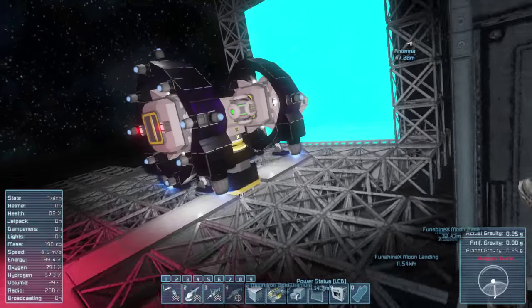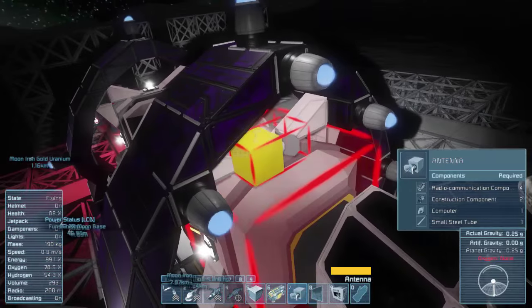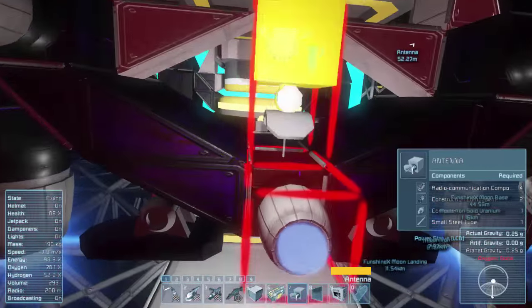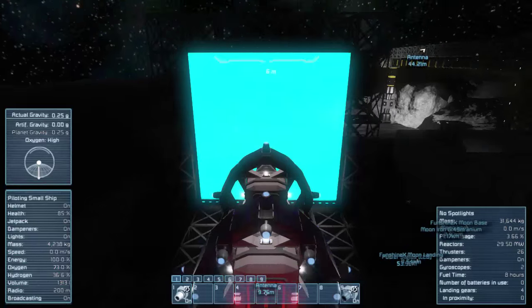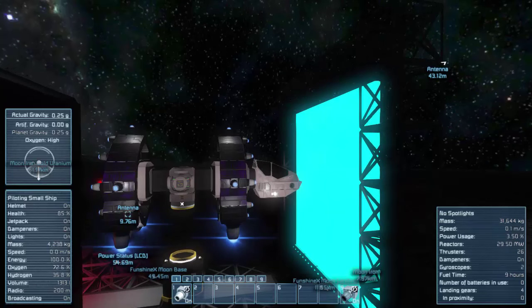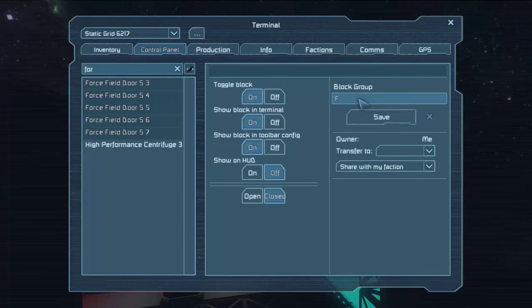Where's a good place for the second antenna? Maybe right here in the collar — oh, it'll fit right here. So much stuff to do. Built — sweet. Now I want to be disconnected, which I am. Check the base — there we go. Now we can get all the force fields, put them all in one group, and call it 'Harmony Bay Door.' Let's save it.